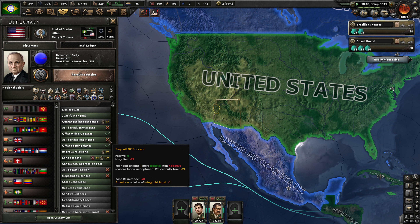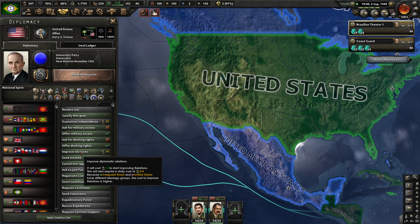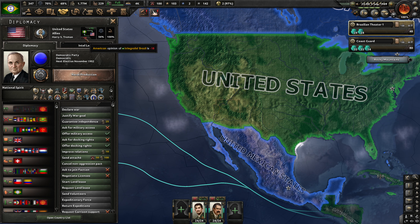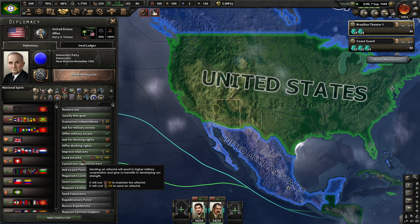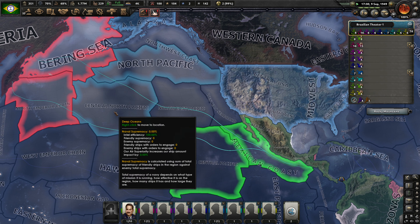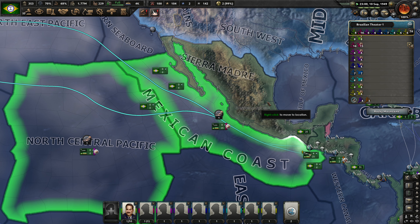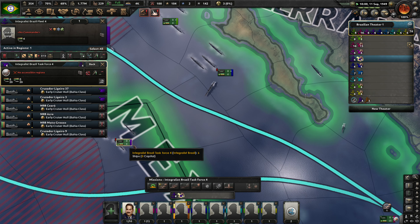That's interesting — base reluctance of minus 20. Are we already improving relations with them? Yeah, it caps out at 100. That's fine. So what else can we do here? We can send an attaché, I suppose. We do have a non-aggression pact with them. Let's just see what we've got going on out here right now. So where are our ships right now? They're working on heading out, I think. Are these guys still sailing here?